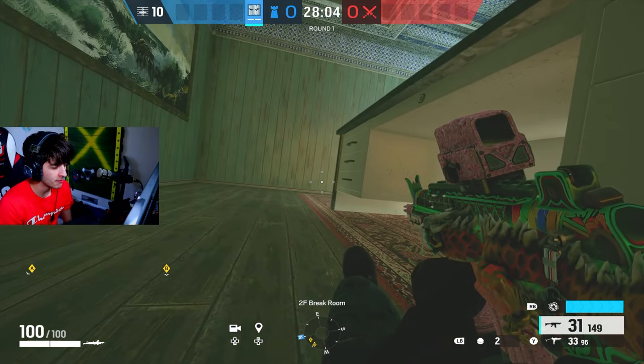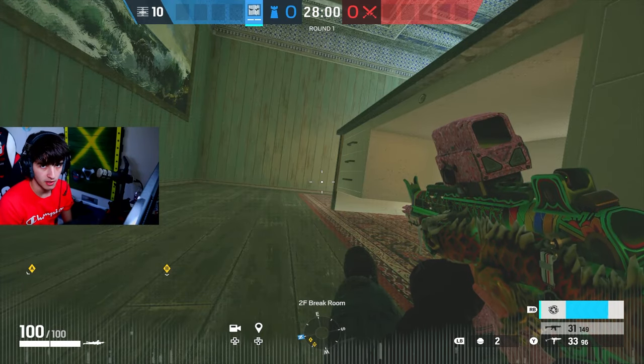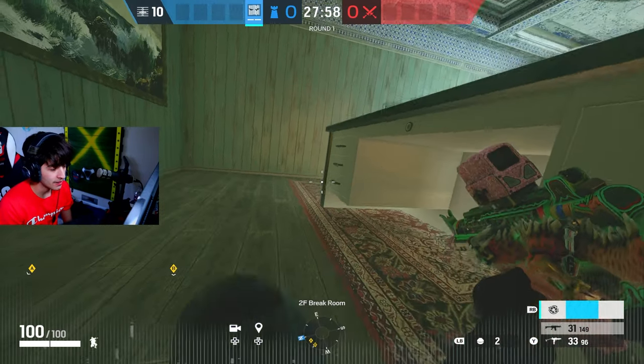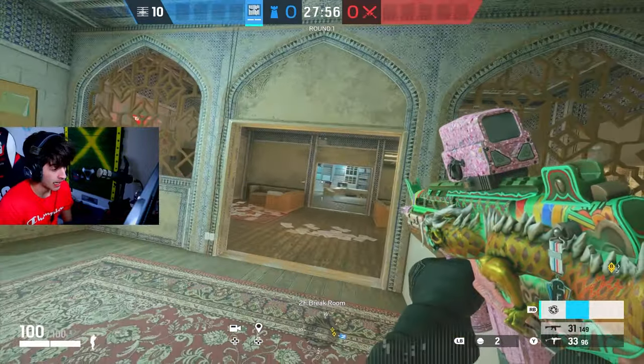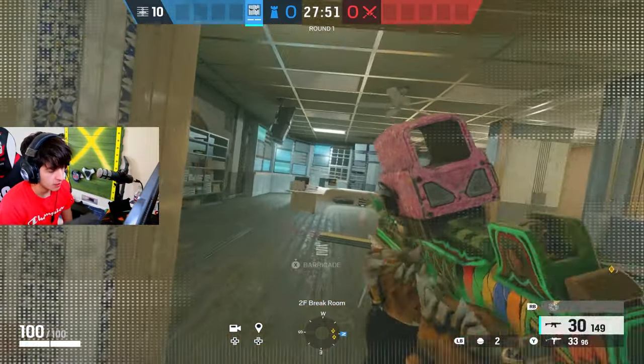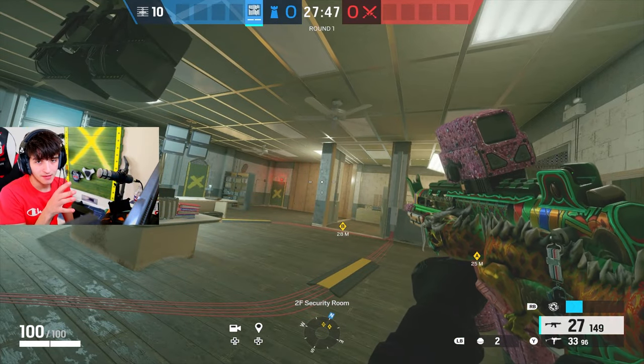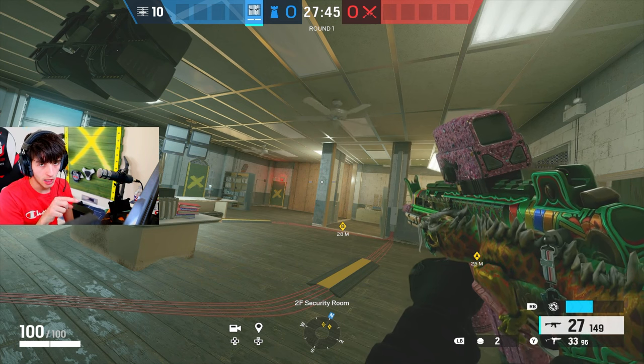Same example — if I'm hiding right here, I'm not going to sit here and Vigil scan because they'll know there's a Vigil in here. What I would do is wait until I get spotted, then turn on my Vigil. Now if they drone in here, they won't know where I am. With the buff, you can shoot while in the Vigil — the only thing that shows is the little hologram of you.